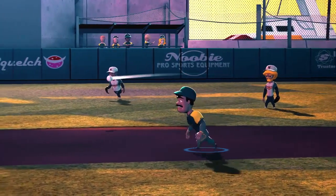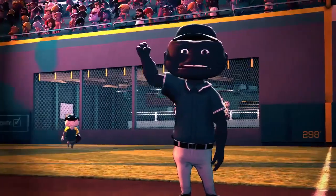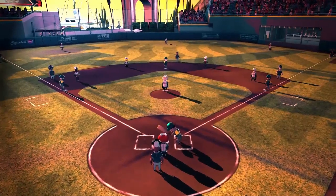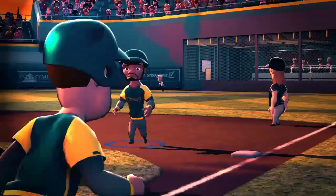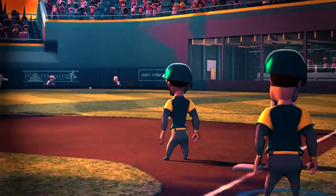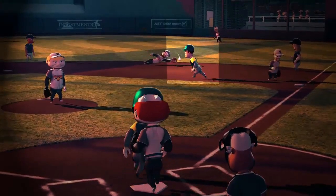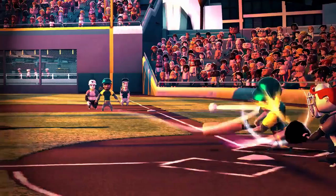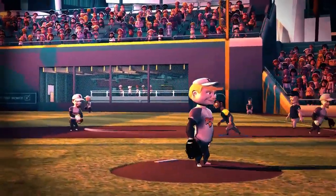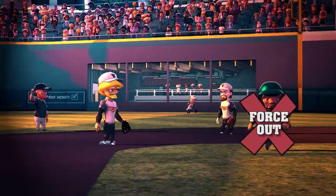How can a base runner be put out? First, if any defensive player holding the ball tags that base runner while he's not touching a base — you're out! Another way is on a force play. Only one runner can occupy a base at a time, so a force play happens when the batter hits a fair ball and a runner is forced to advance because all previous bases are occupied. If a defensive player, while holding the ball, touches that base before the base runner reaches it, the runner is out. That's called a force out.